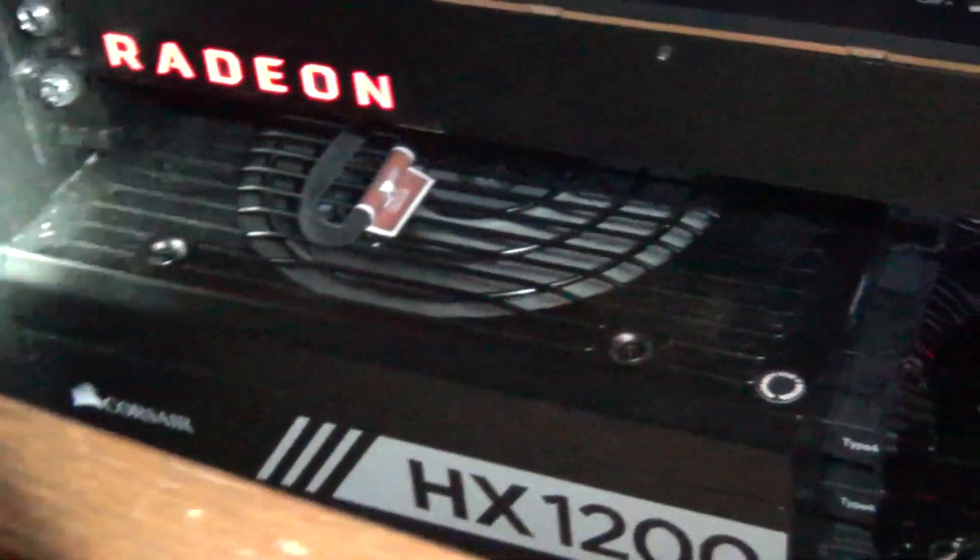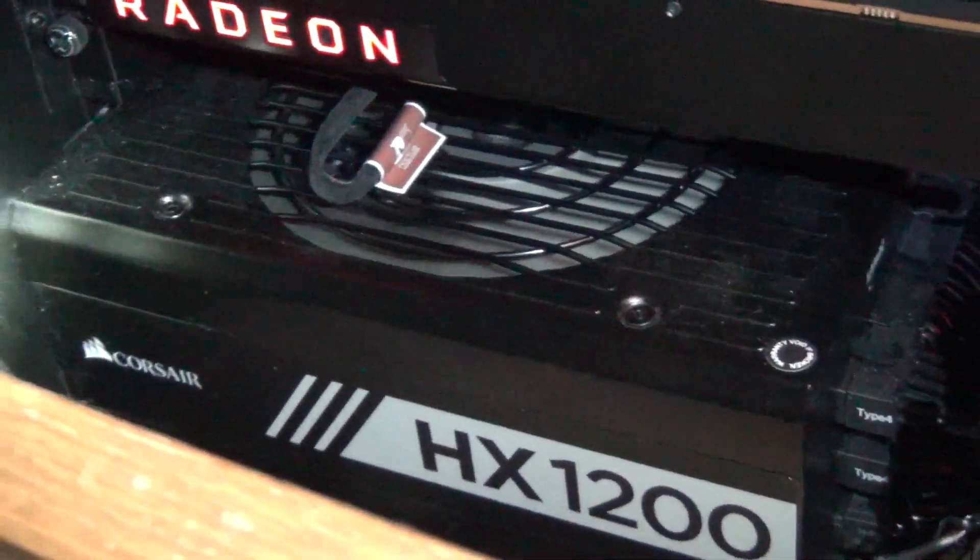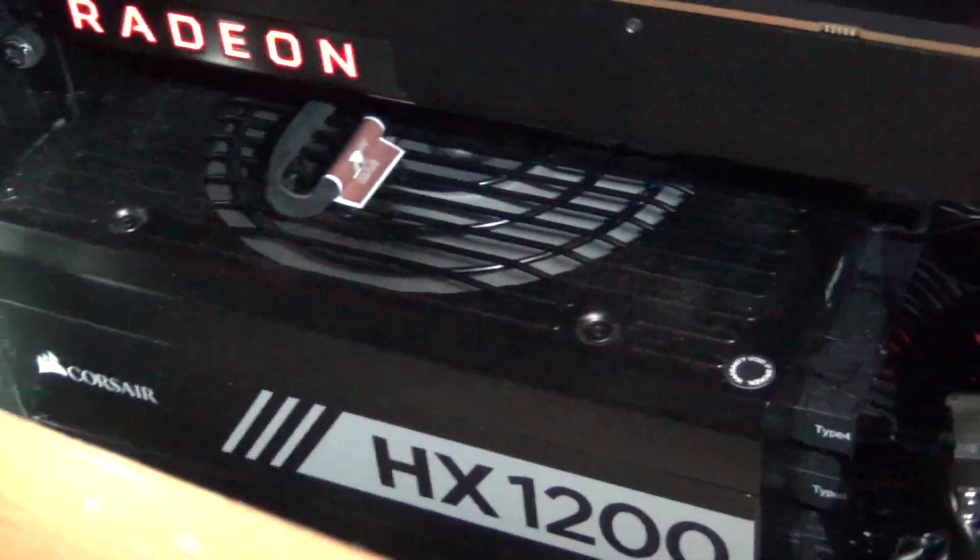Another recommendation: you'll notice I have the PSU fan facing upward. I prefer that because I tend to put my desktop on the floor, and this is a carpeted floor. You do not want your power supply starved for air — if you have carpet underneath the case, it will probably heat up. This unit is cool to the touch, though. The Radeon GPUs do feel pretty warm, especially the top card — that one's quite hot.